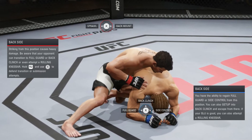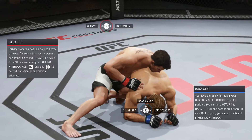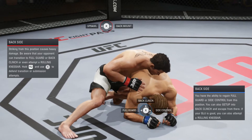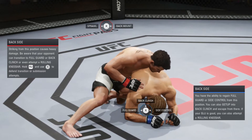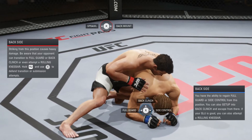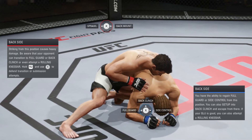The update changed it so that if you try to transition to side control from back side mount, your transition cannot be interrupted by strikes. That has really changed the way you can survive back side mount, because now you don't have to just hold block and wait to block a strike before going for the transition — you can go straight for side control.